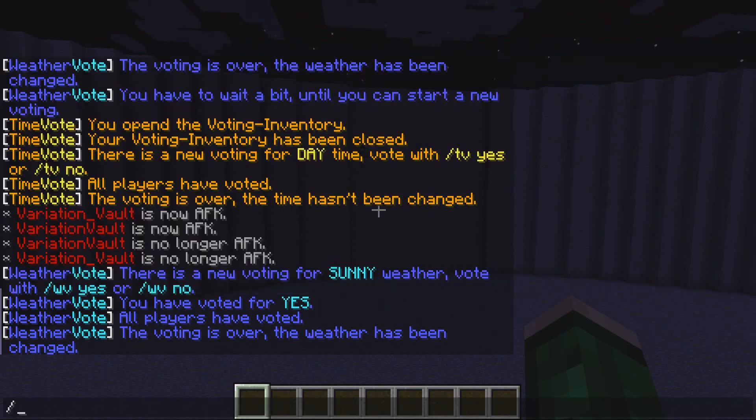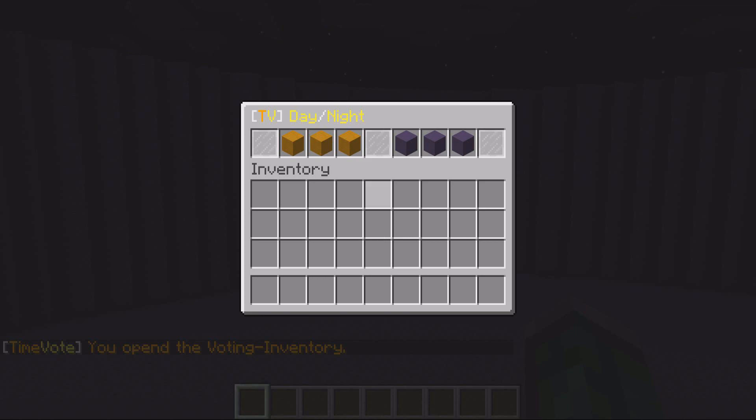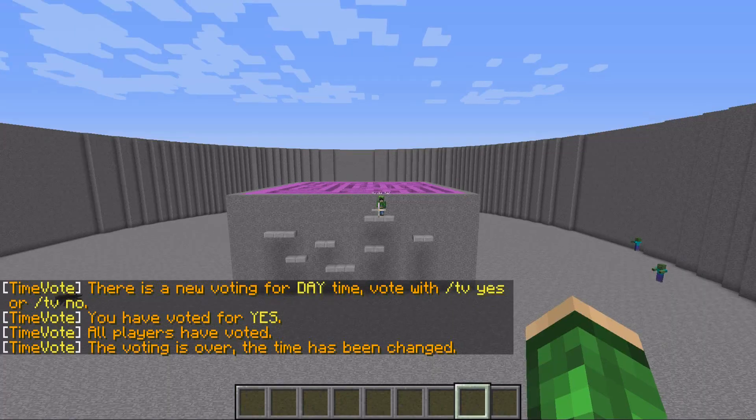Now I'll do the same but with the time of day using TimeVote. I type slash TV, select day, swap characters, then do slash TV and vote yes — and you can see it's now daytime.